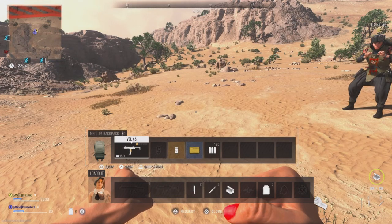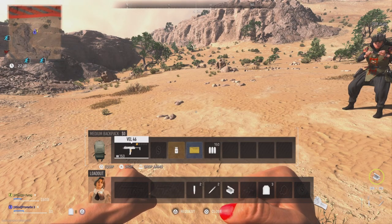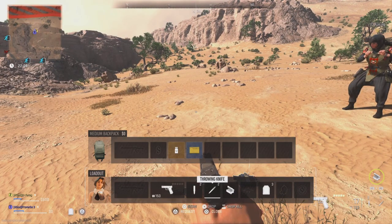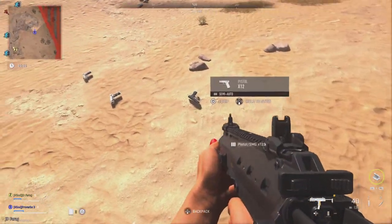With the weapon in the backpack, you'll want to equip and drop it at almost the same time, and if you've done it right a pistol will appear in your hands. The timing can be a bit tricky — just make sure you press equip a second before you press drop, and continue doing this until you have all the pistols that you want.